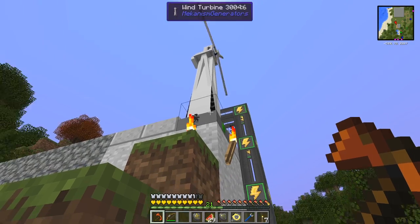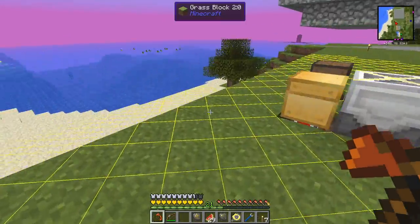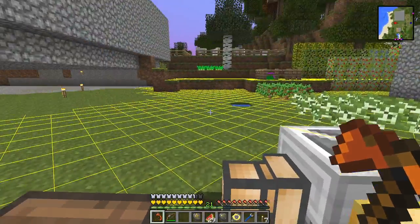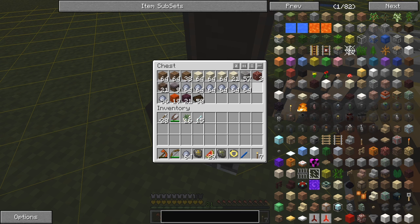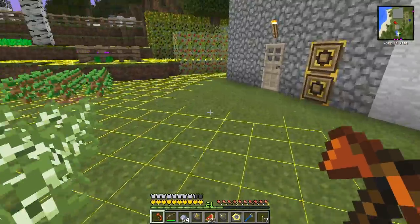This is being powered by a windmill up here which is a Mekanism generator. The power goes down through here underground, comes up for the harvester, goes down again for the planter, and right at the bottom is the sludge boiler. You can see the usual stuff coming from the sludge boiler - plenty of clay and quite a lot of sand too, which is actually quite useful.